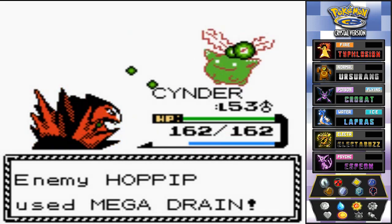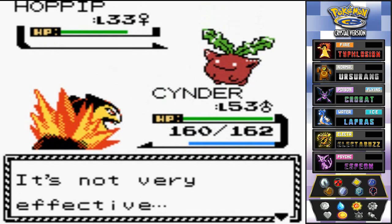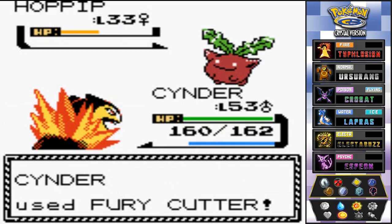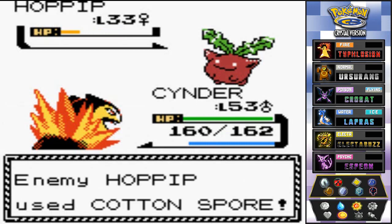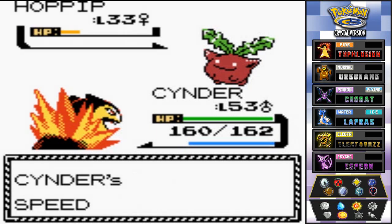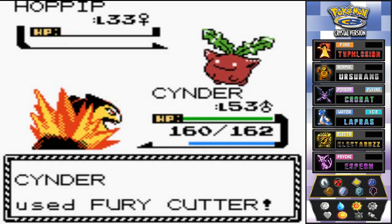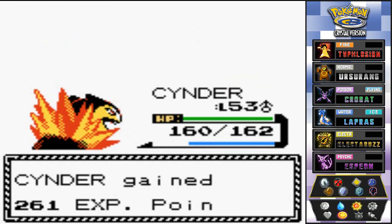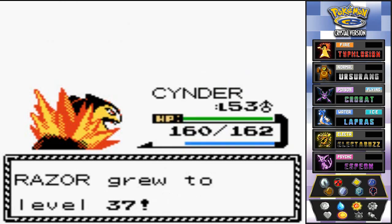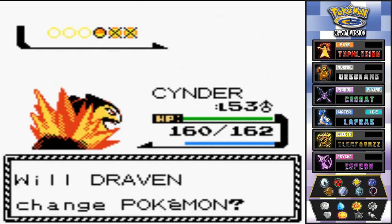There goes a Mega Drain from Hoppip — I don't really care. Fury Cutter gets more powerful each consecutive use, and Cotton Spore lowers my Speed a little but it is what it is. Fury Cutter hits again, even more powerful now — and Razor grows to level 37! She comes out with her Jumpluff next.